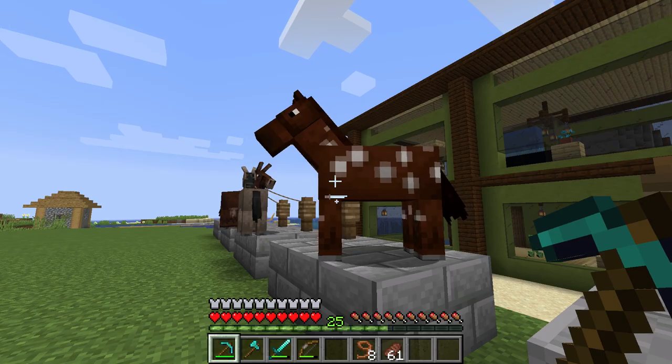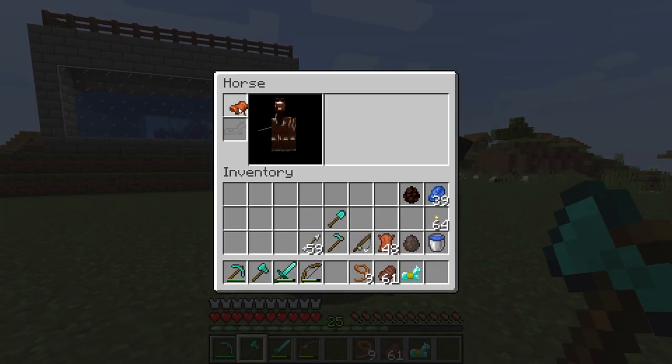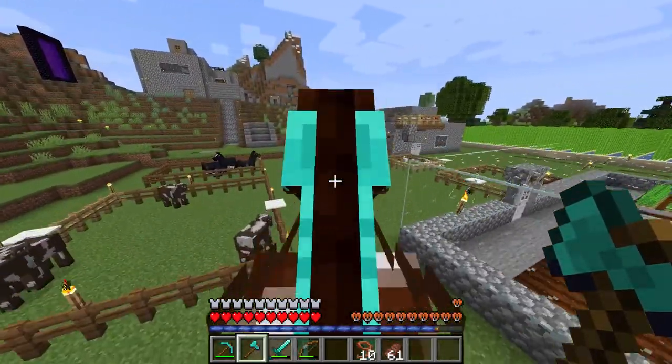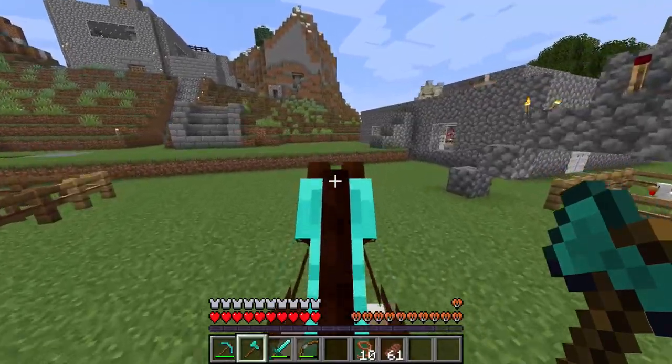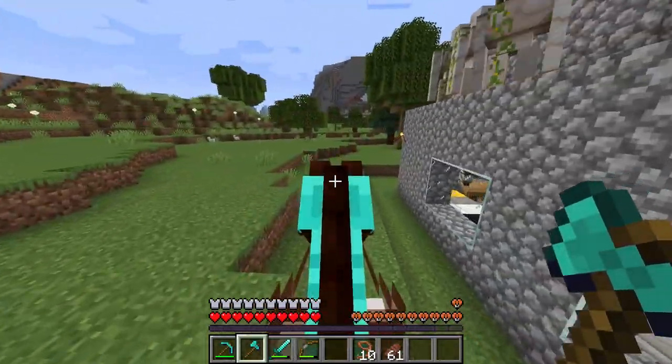Fourth on the list is going to be the horse. Horses are also able to be saddled and ridden, but unlike the donkey and the mule, they cannot carry a chest. Instead they can have armor. Saddled horses can be used as one of the fastest means of transportation in the game. The maximum speed of horses varies between 4.8 blocks per second and 14.5 blocks per second.